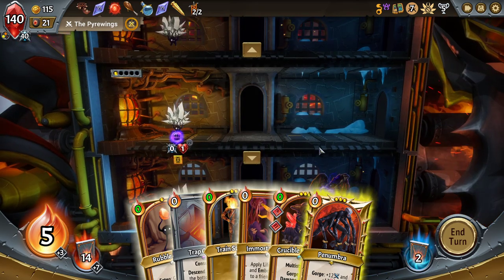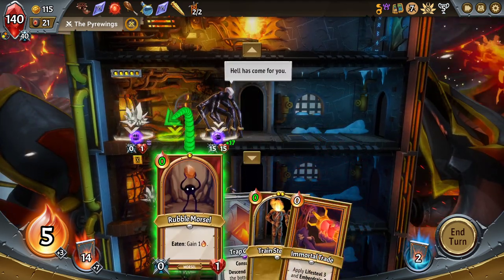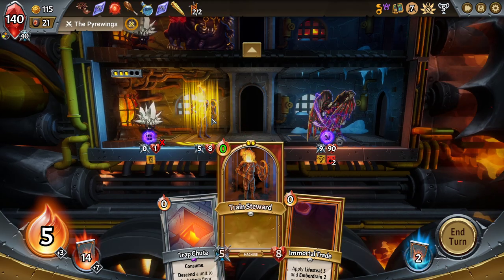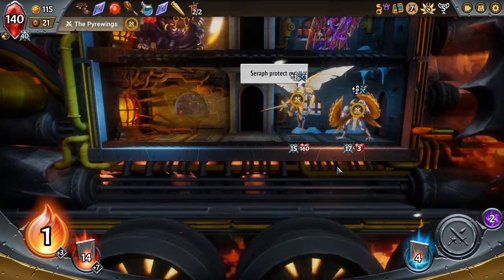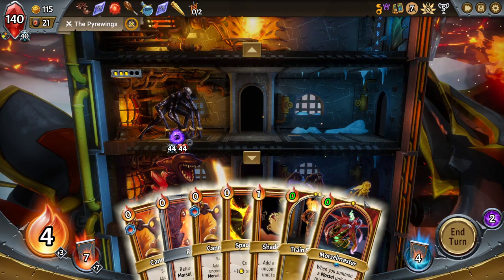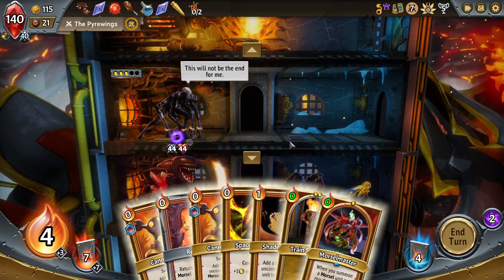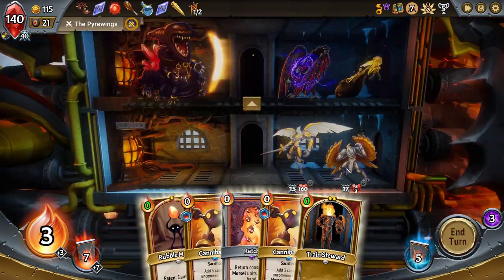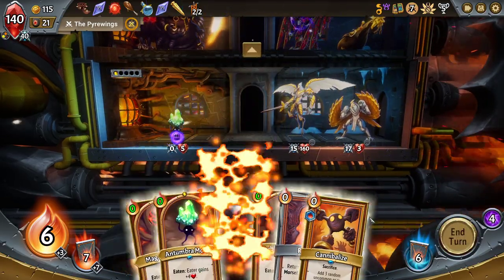I'll use Trapshoot later to take out a different enemy — or rather daze a different enemy. I'll also sacrifice the Train Steward here, I don't need it. Didn't get it — rude. Space there. Obviously space. Morsel Master will shade split. Train Steward there. Cannibalize the Train Steward. Antumbra, cannibalize the Antumbra.